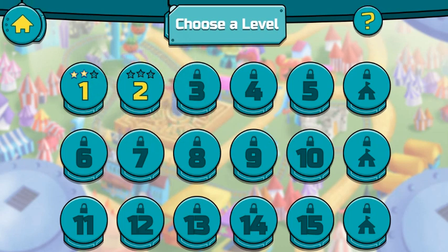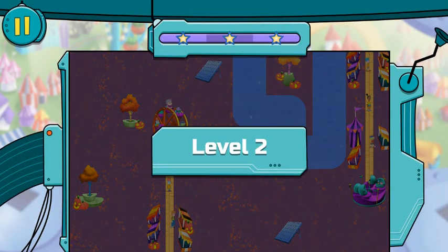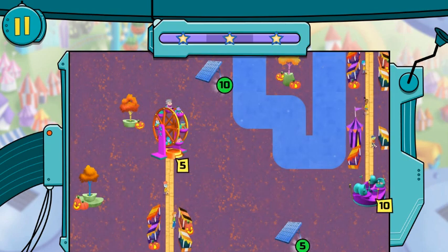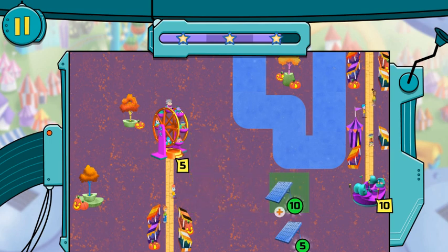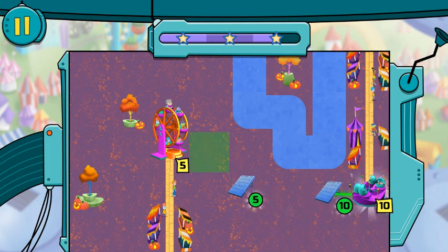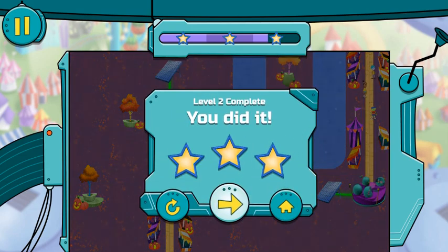Level 2. These power sources provide more power, so too much power is connected to this ride. Too much power is going to this ride. You did it! Look how happy the riders are. Three stars — powerful work!